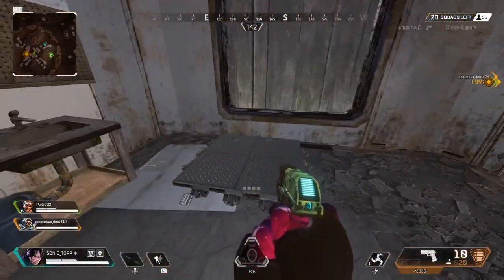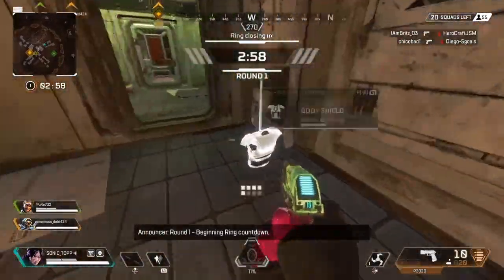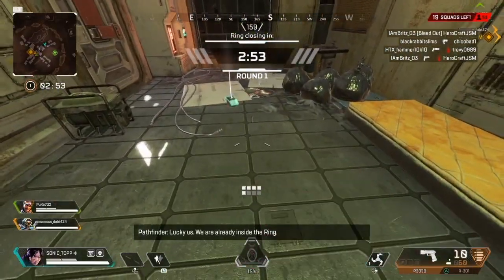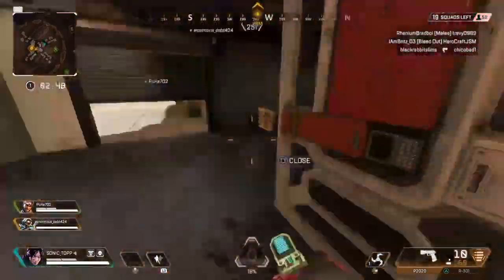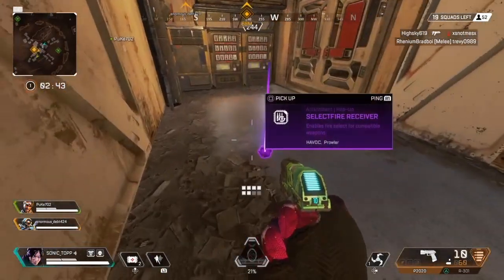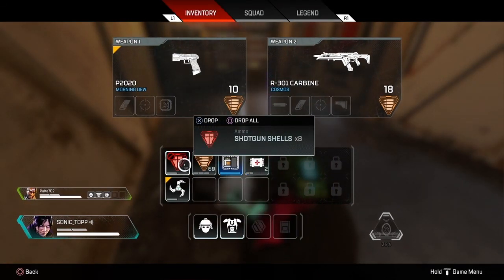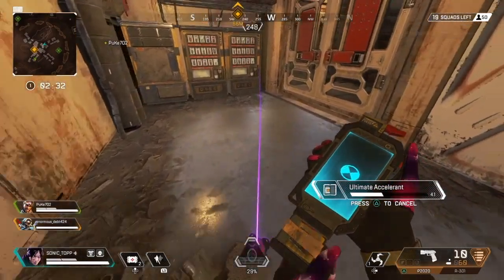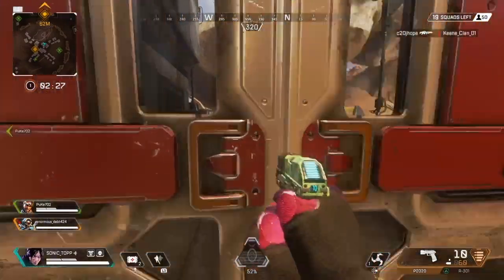A good thing to do right as you land is to grab a weapon as soon as possible, because you don't know who you might run into. I grabbed the R301 because it's my favorite assault rifle — it's really accurate, especially if you have the right attachments on it. I didn't like the P20, it sucked. I'm gonna switch it out for a shotgun later in the game. My usual setup is the R301 and the Peacekeeper, and that'll pretty much get you far in the game.